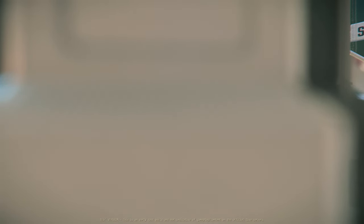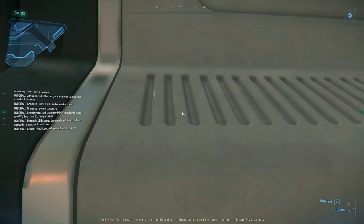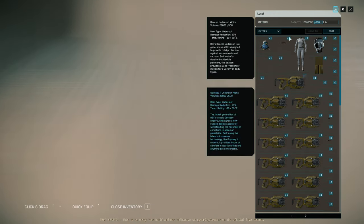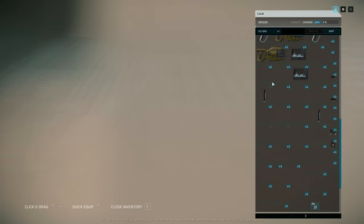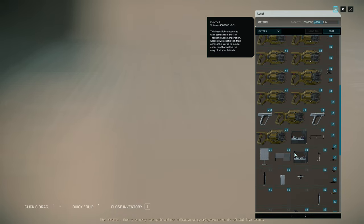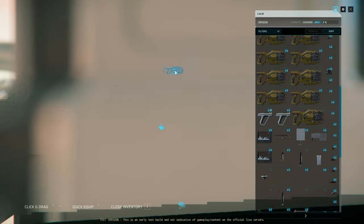Storage is not functional inside the Habs. What you do is go to the storage that's outside of the Habs and use the old-school inventory system. You access it at these kiosk terminals, and they're everywhere — you don't have to worry about finding a specific one.